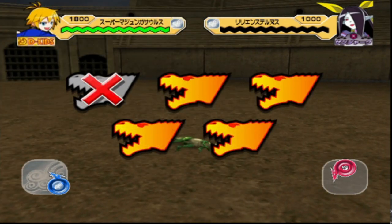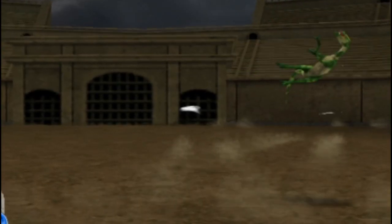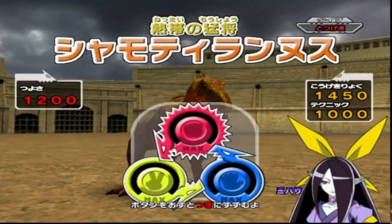Oh my goodness, it's like floating in the air! It's like a piñata! Oh, we've got the forbidden dino — the Simultoranus. The dinosaur that no one can use.